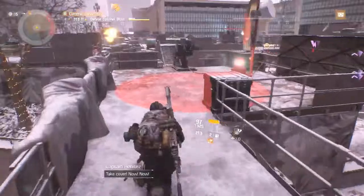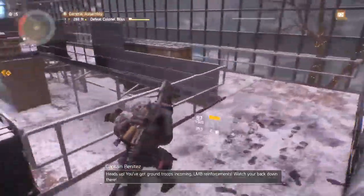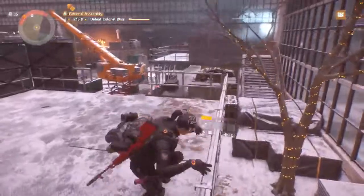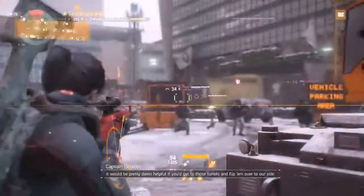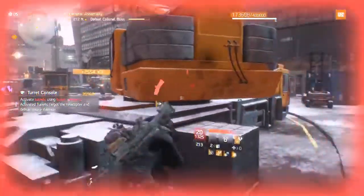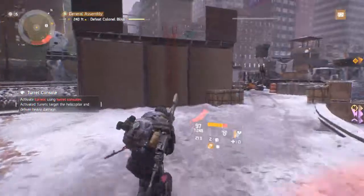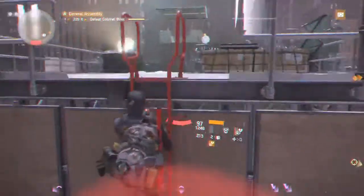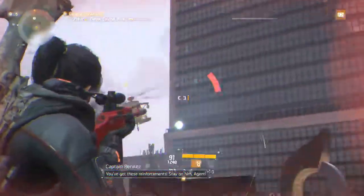Earlier in the mission I followed Captain Benitez's instruction and left a lot of NPCs in the courtyard, which comes back to bite me here — there are a lot of NPCs and they start to hurt. I kill a few to get my recovery link back, then hit the final turret controls. The recovery link saves me here, and as the helicopter goes down I finish it off with straight gun DPS, then clear a few remaining AI.